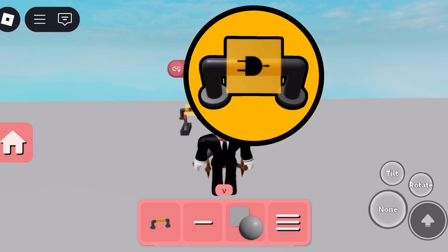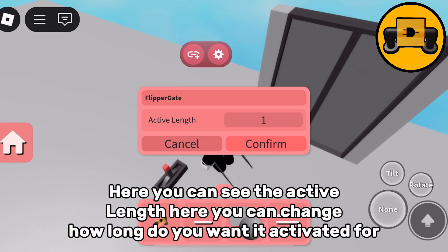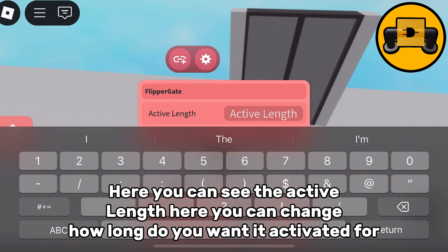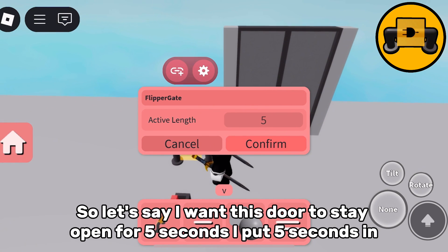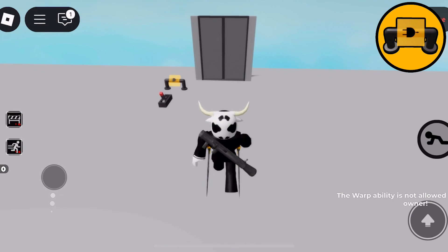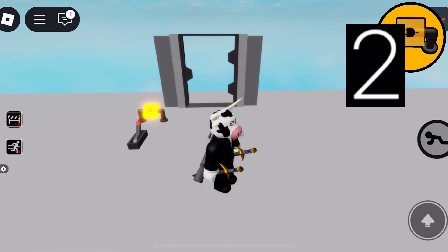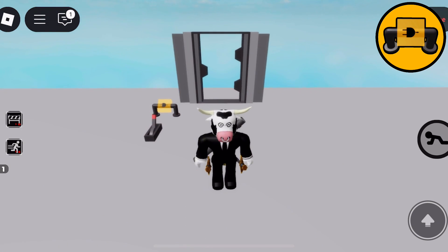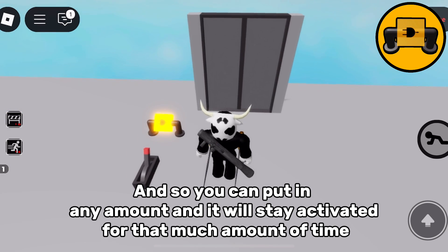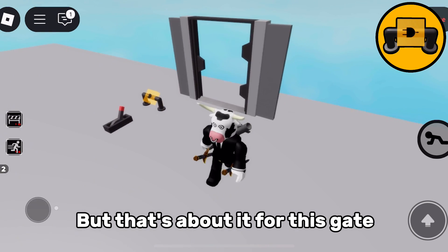The flipper gate. This is just a lever to the flipper to the door. You can change how long you want it activated for. So let's say I want this door to stay open for five seconds — I put five seconds in. You can put in any amount and it will stay activated for that amount of time. Like if you wanted it only open for a minute, put a minute in there. But that's about it for this gate.